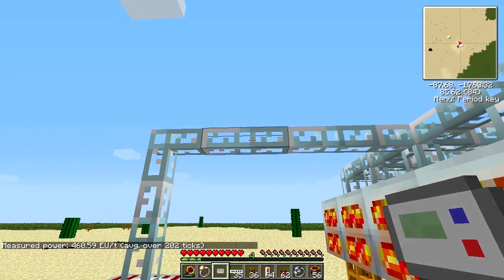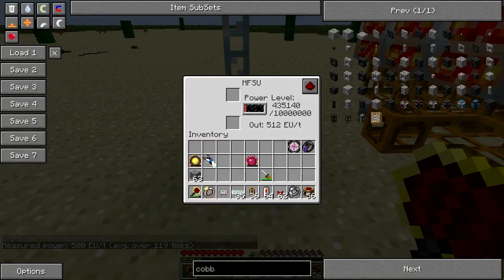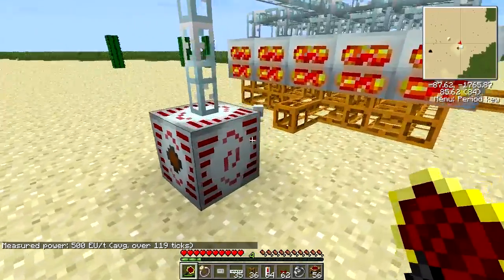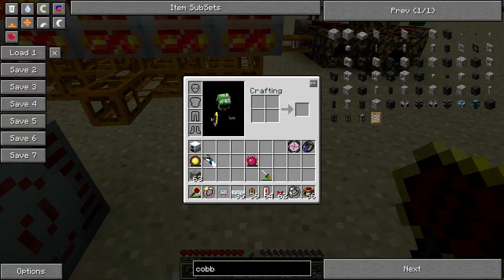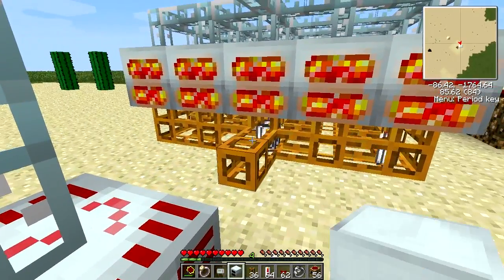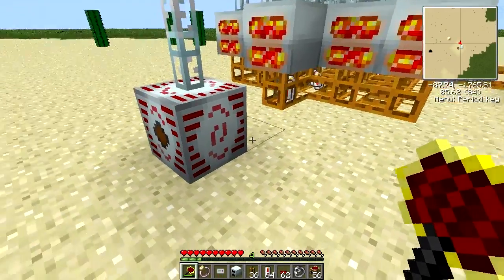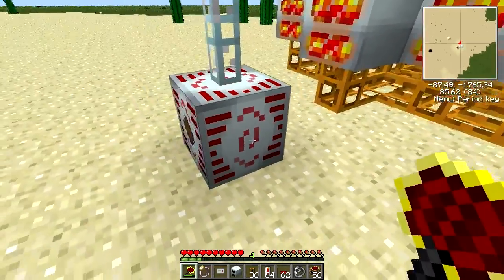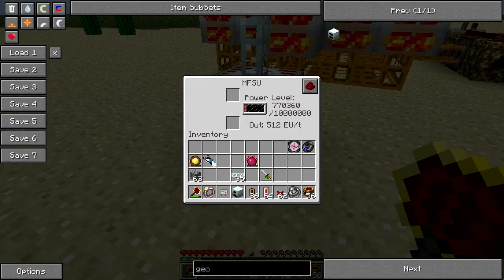Now let's check it. 25 geothermal generators produce 500 EU per tick, which is 12 lower than this. So if you have a quarry or a mass fab producing UU-matter or something along those lines, and through the power of NEI I can spawn myself another geothermal generator — so now we've tested that, we can in theory link this up to anything we like, because this will never run out. As this is producing more than the MFSU can output, it doesn't matter how many machines you place on this — it will never run out, it will always increase and always be full.